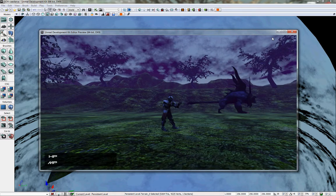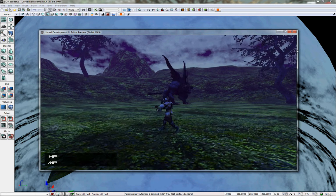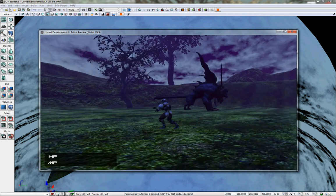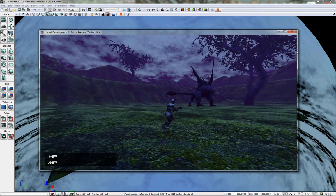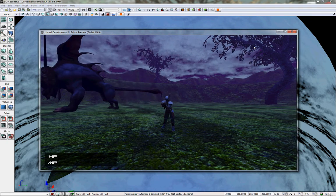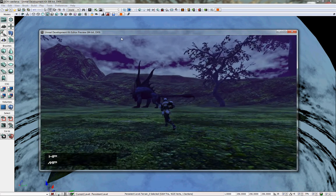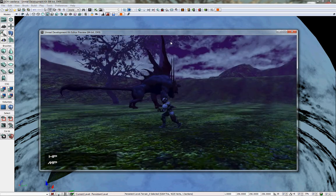I'm going to make menus and stuff like that here shortly. Basically, I implemented that through a series of Unreal scripts that allowed it to utilize Kismet, and I can basically just plug in the scenes or images that I've created for menus using Kismet, which made it overly easy to apply that stuff.